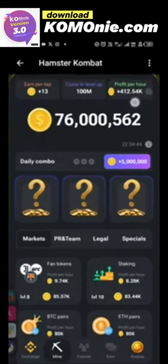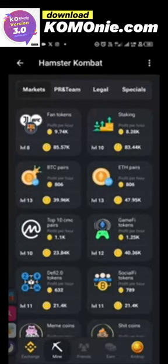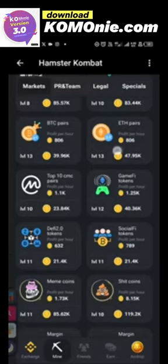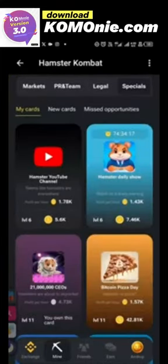The more you buy the cards, the more you'll be increasing your profits per hour. My own profit per hour is 412,000 — so that means for every hour I get 412,000 Hamster Combat coins. Once you've opened and started Hamster Combat, come to these sections: you have the Markets, the PR Team, Legal, and Specials. Just keep buying them and they'll be mining for you.